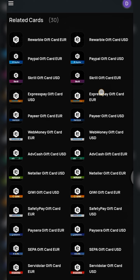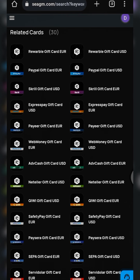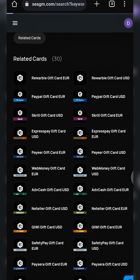The advantage of this gift card is that it gives you the opportunity to top up your e-wallet. As you can see, we have various e-wallets. This gives you the opportunity to purchase a certain gift card right here on SEAGM, then go to the Rewarble platform and it will redeem the gift card for your preferred payment method. Let's assume you want to top up your Skrill account — you just select the Skrill Rewarble gift card right here.